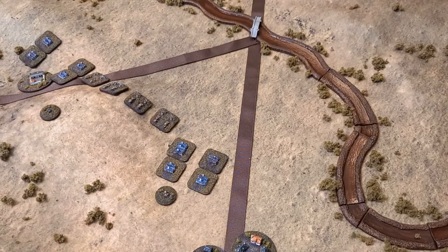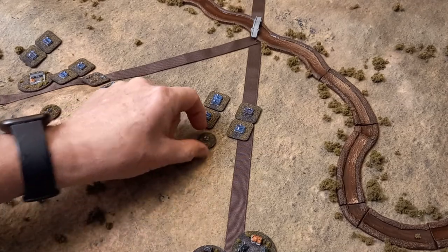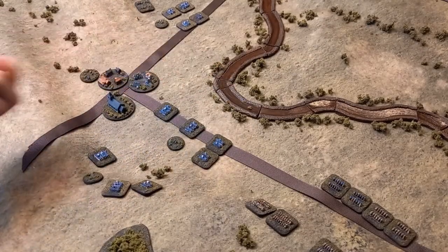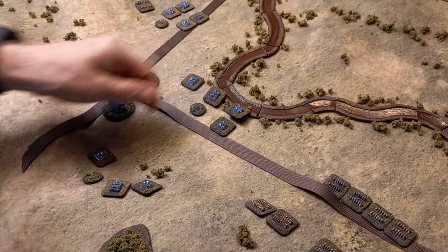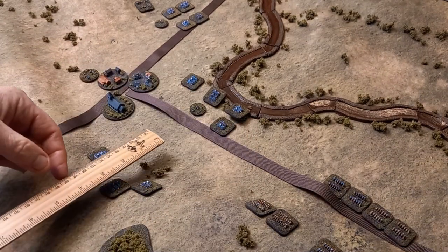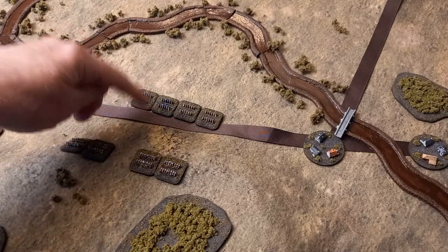Gudin's division rolls a double one - a blunder! Rolling again, a six: fortunately for them that means move towards the enemy. Friant's division has to cross the stream - rolling a seven, they're okay, advancing to the river. Morand's division at the back rolls a six - only half the formation moves, so two units advance and one stays with the divisional commander.